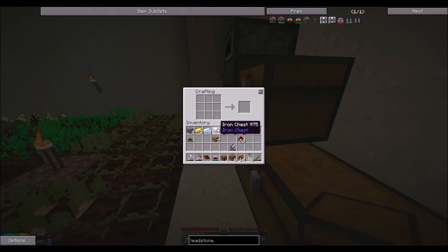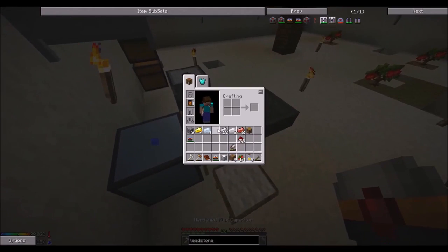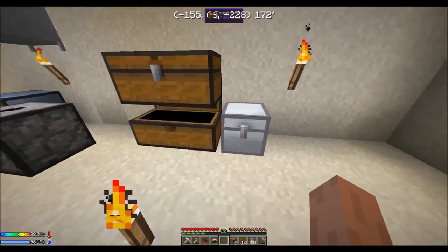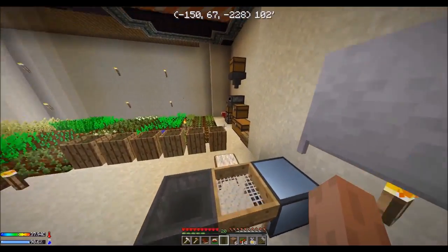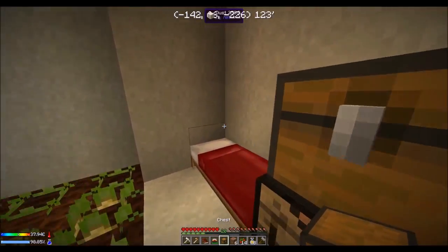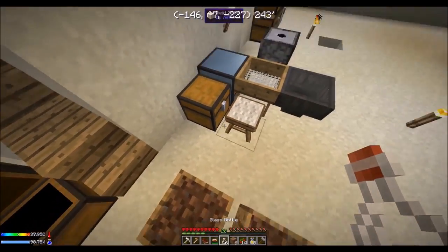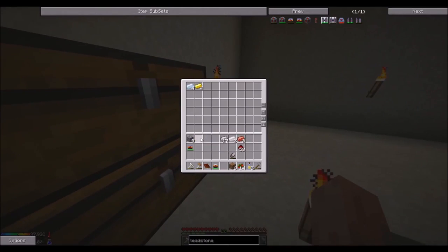We got an iron chest, yay! Place you right there. I had a feeling it was going to get full pretty soon. Oh, water bottle chest — right there. We'll put smelted-down ingots in this one over here.